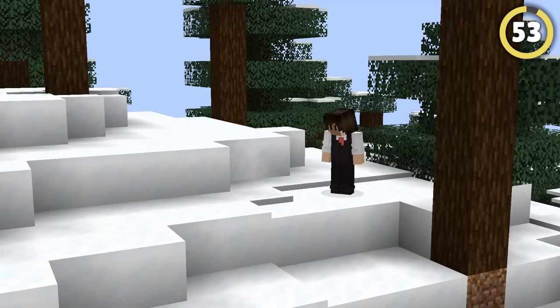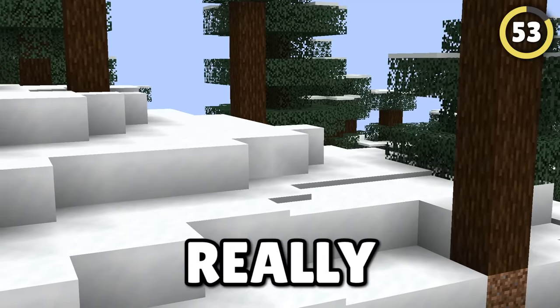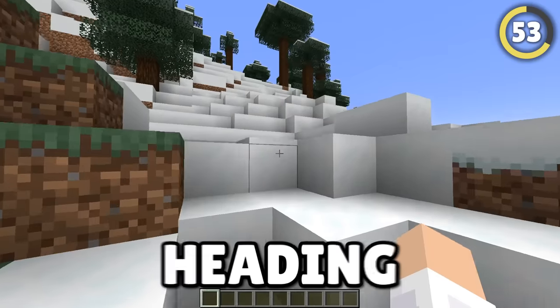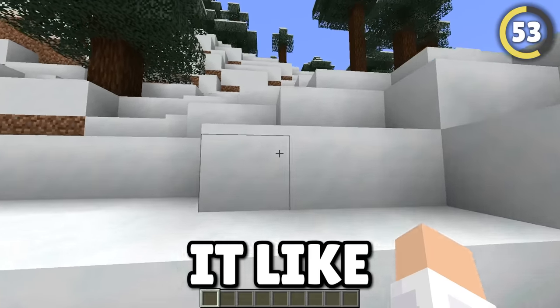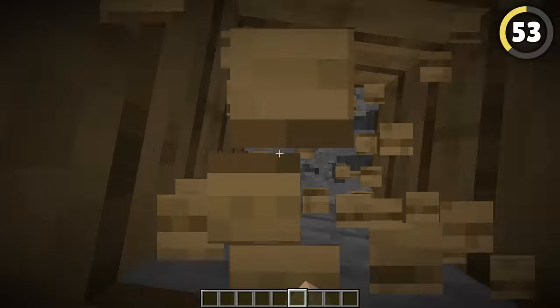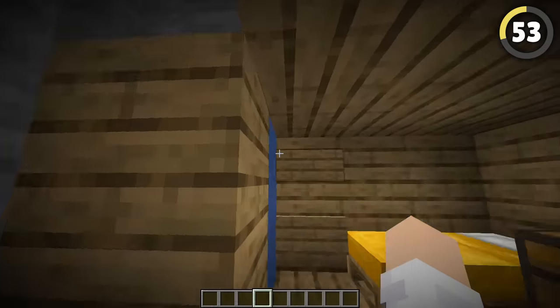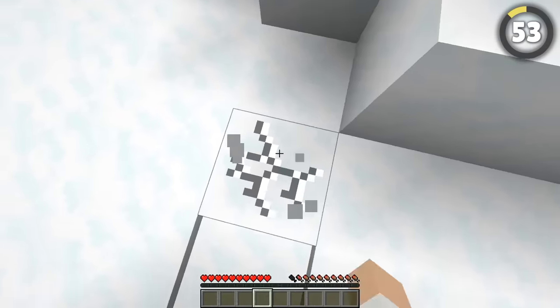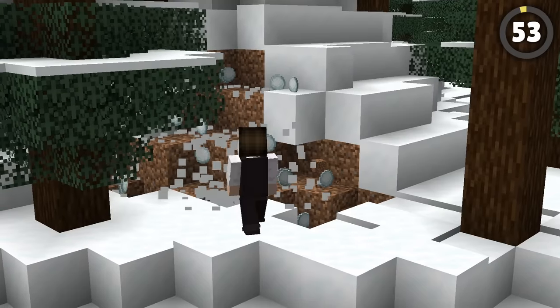One of the best ways to protect your base is to just hide it really well. So next time you're feeling too lazy to set up tons of traps, try heading to a snowy biome. Pick a random snow-covered block and place a few scaffolding below it, then dig two holes either side, add a bubble elevator in one, and now you have an invisible base you can even crouch around in to hide your name tag — that's if you can remember where you put it.